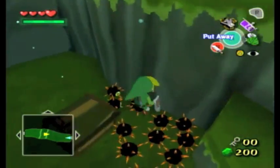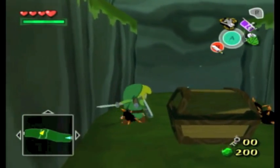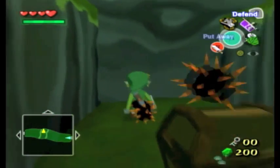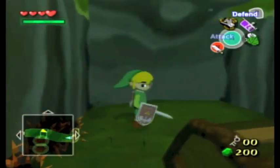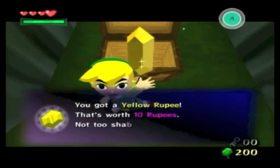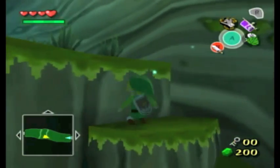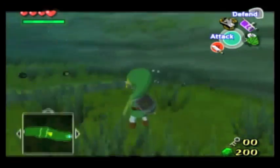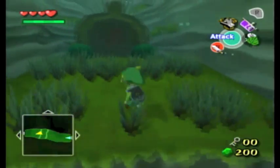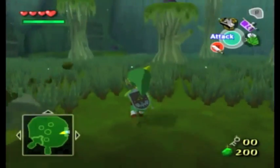Spikes? Those things — while they aren't harmful, they can slow you down if enough of them latch onto you. The best thing to do is use a spin attack to shake them off. There were 10 rupees in there. May as well just see what's on the other side.